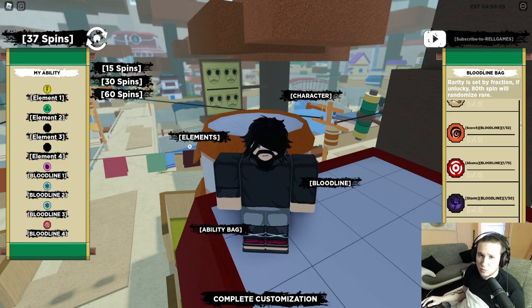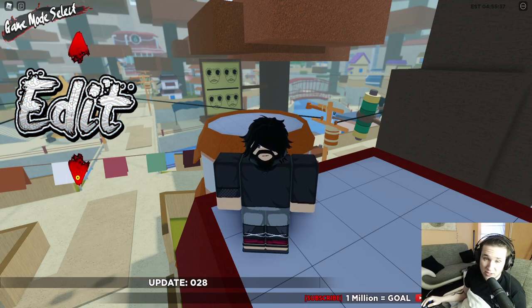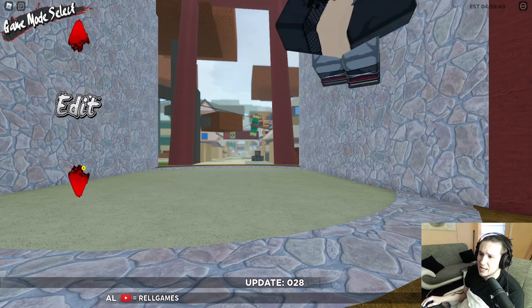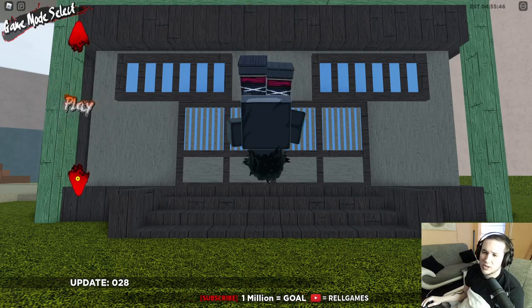So that's it — you've got your elements and hopefully some bloodlines. Don't waste every spin on elements; focus on bloodlines and see if you get something rare. Once you're done you can hit the complete customization tab and get put into the game.